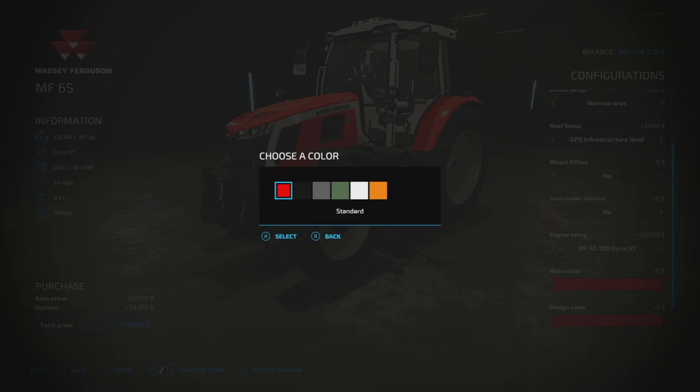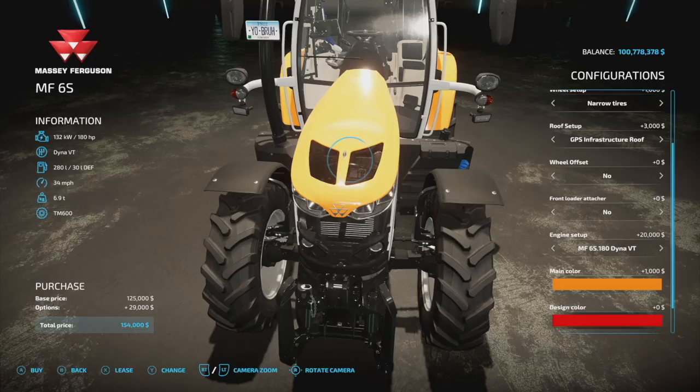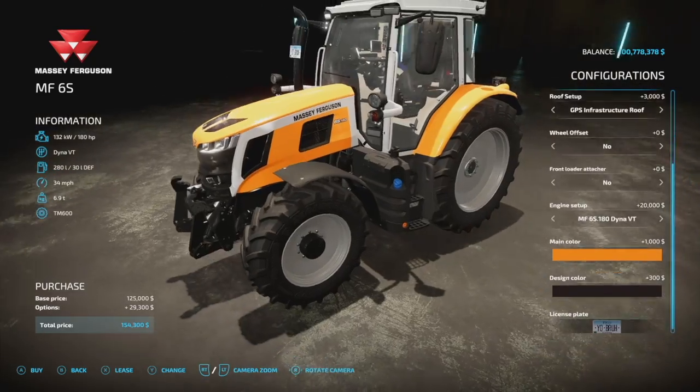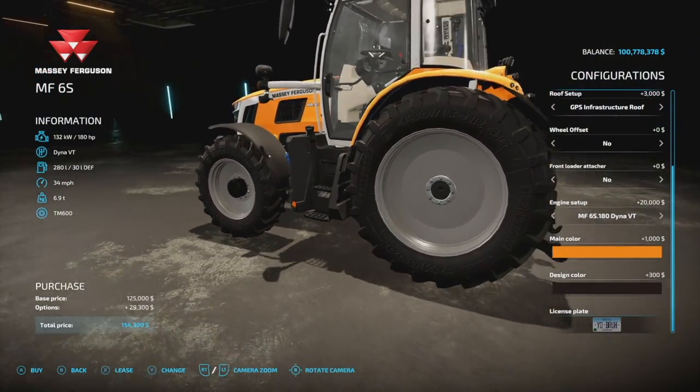Main colors include everything you'd expect from Massey Ferguson. Design color goes on the front grill — change it back to red so you can see it. License plate and new rim colors are available. Very cool tractor — check it out.